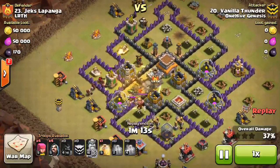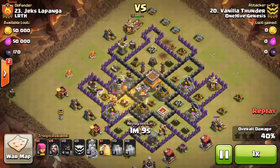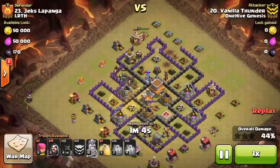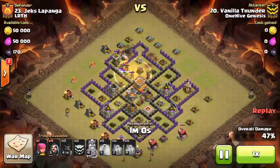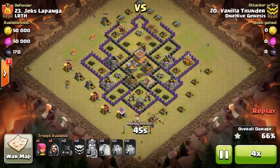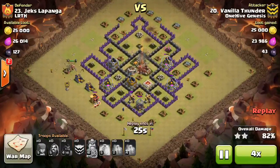Has another Heal which is going to keep them up, and has plenty of Hogs to take out this base. The King is still tanking on the top right there for the Archer Tower. Hits a few Spring Traps, but has that last Heal and all those Hogs are going to be up for the final few defenses, then it cleans things up. Nice attack by Vanilla Thunder, getting the 3-star on the top Town Hall 8.